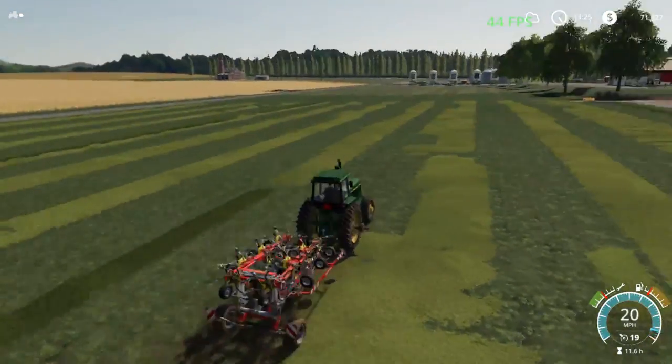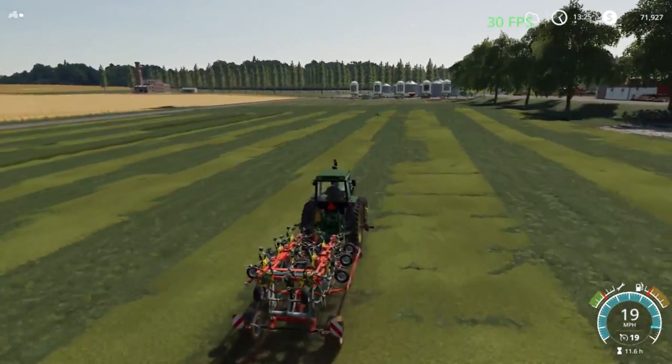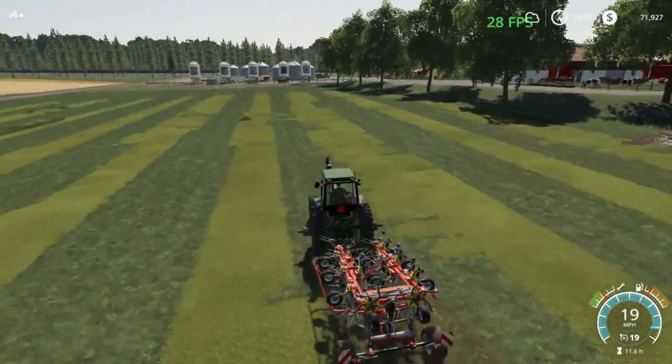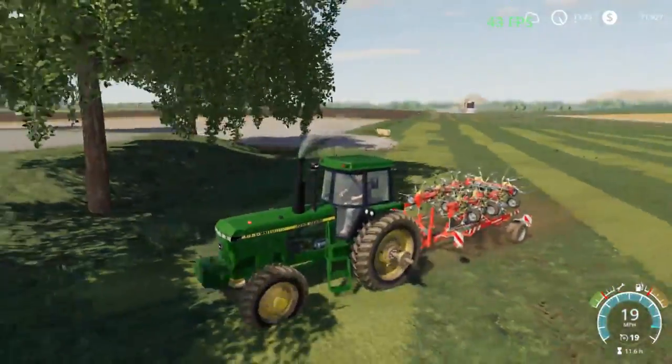We've got oats up there, beans in the middle, and corn in the bottom. I was going to chop the corn but I think I'm just going to use grass for silage instead of corn silage - it'll be haylage. This equipment is getting a little dirty and we've only used it a little bit.